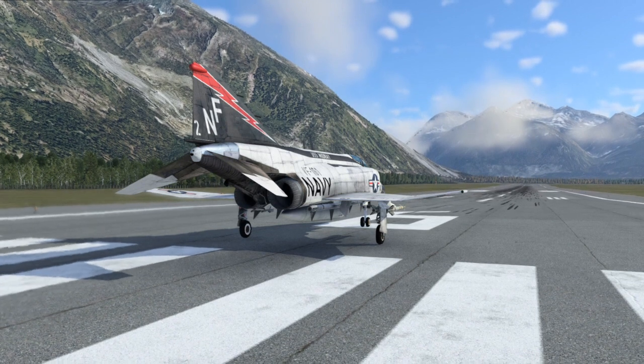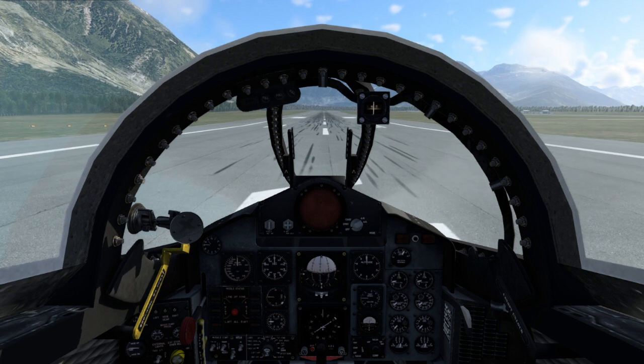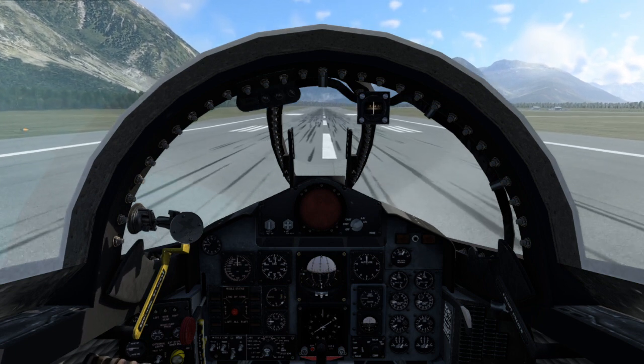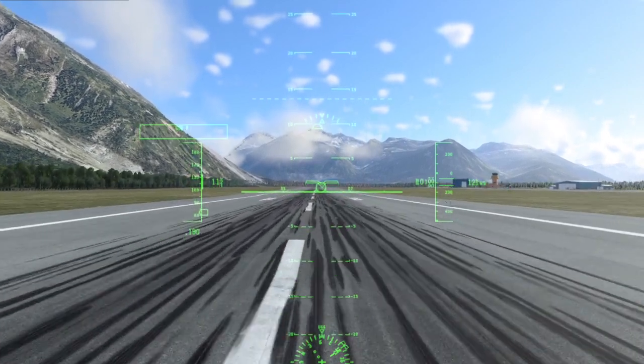Okay, here we go. Flaps down two notches. 85% power, release the brake, advance throttle to nearly 100% power, then light the afterburner, pull the stick all the way back and hold it there. As I did in X-Plane 11, I'm going to freeze the frame when the aircraft rotates and you can check the speed — it's going to be much closer to 150 knots.